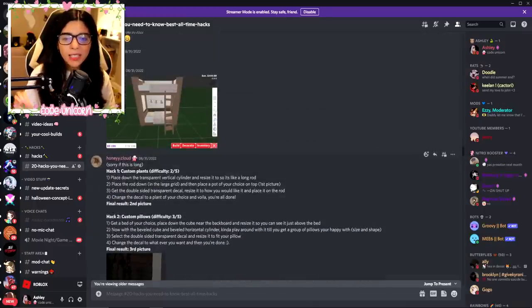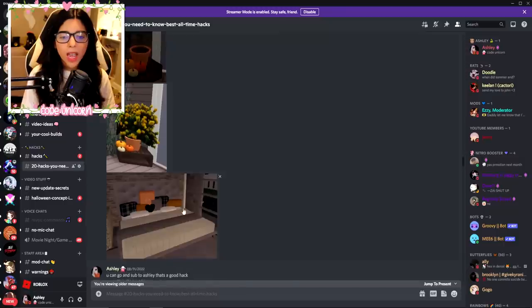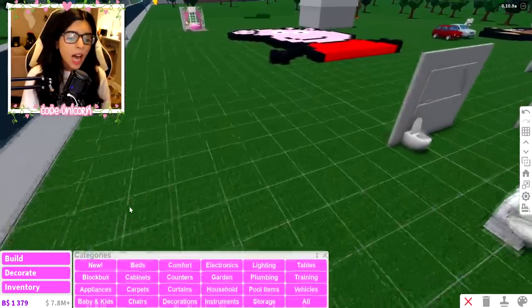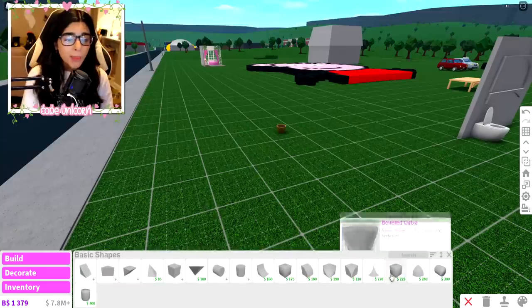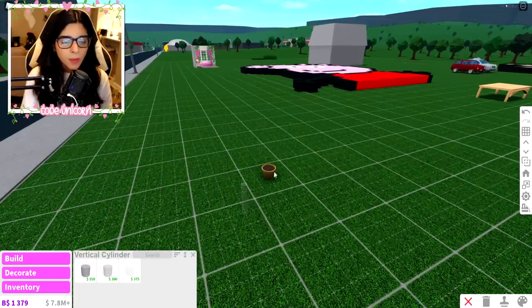This hack is from Honey Cloud — custom pillars, and also custom pillows. Custom pillows are very popular now, people use them a lot, and they make things look so much better — look how much better the bed looks. For the custom plant, you place down a transparent vertical cylinder, place a rod, get a double-sided transparent decal, then change the decal to a plant of your choice. I haven't tried this much before, so we're going to do our best. We grab the transparent cylinder and make it really small and skinny.